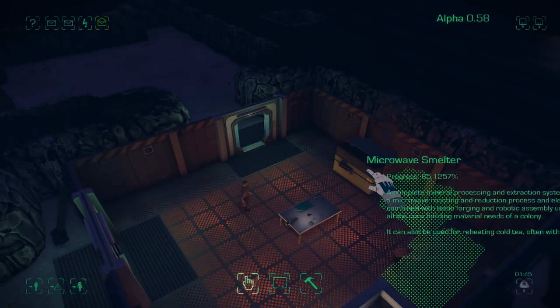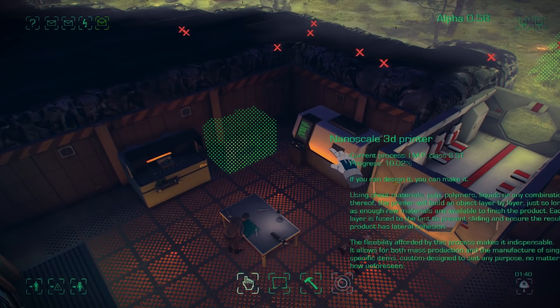Someone's already started the smelter up. The colonists are a lot better at starting things. I'm going to start the nanoscale printer because that's one thing they can't do on their own, and that will give us a new imp.